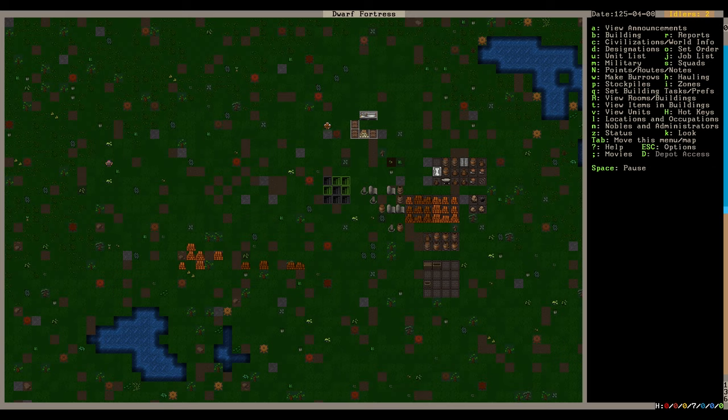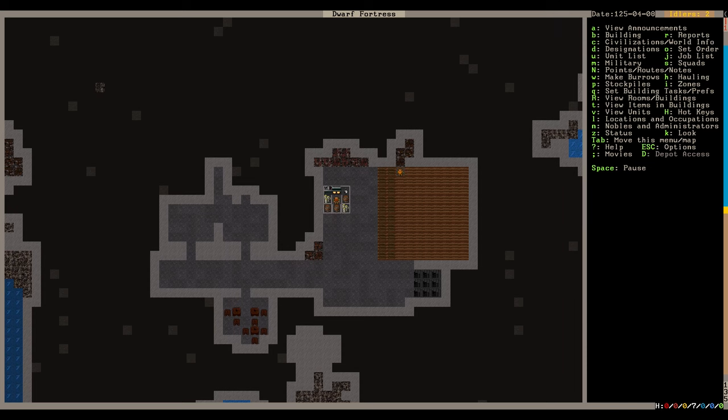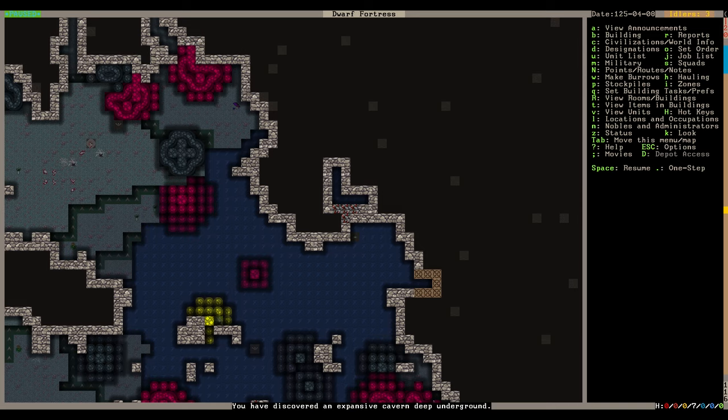I thought I had six people but actually I have seven - the gray bar for Goku looked like a divider so I wasn't registering him as a unit. That messed with me. We're being pretty productive now. Oh - we've discovered an expansive underground cave and the game auto-paused!